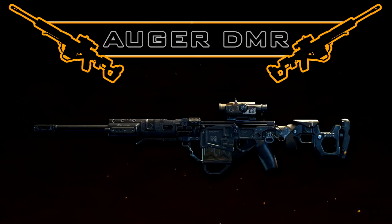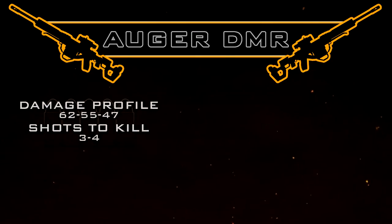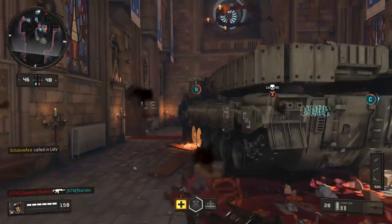First up, let's have a look at the damage profile. We get a great damage profile on the Augur at 62, 55, 47, meaning it's always going to be a 3-4 shot kill in core game modes, and always a 1-shot kill in hardcore game modes unless you're shooting through cover.